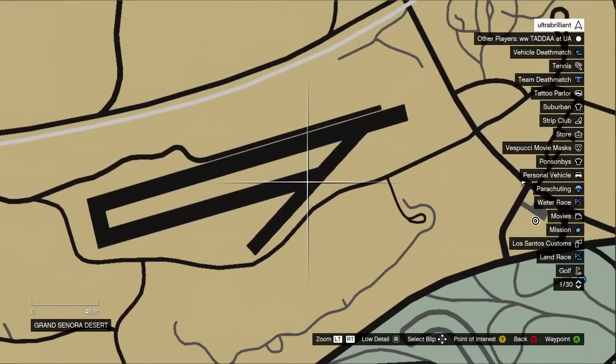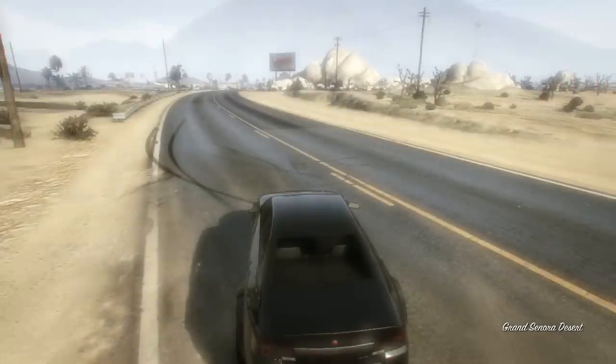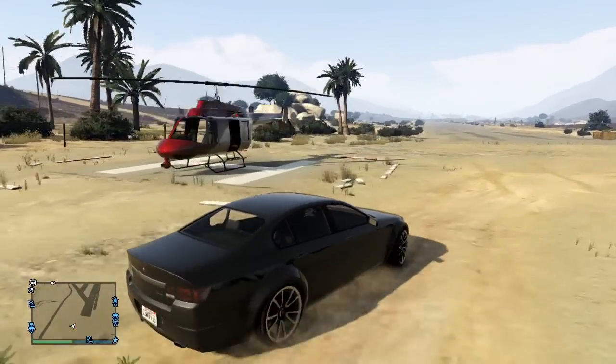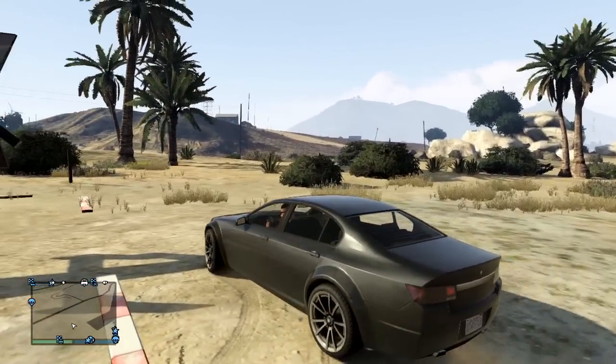The second location can be found in Sandy Shores, where Trevor parks his helicopter in the single player game. Travel to this location and you should find a Maverick waiting for you to take to the skies.